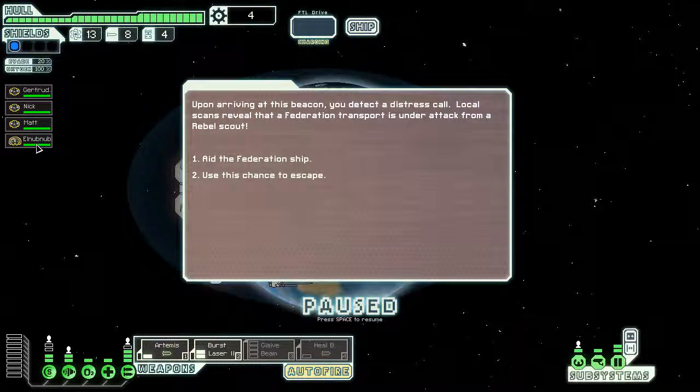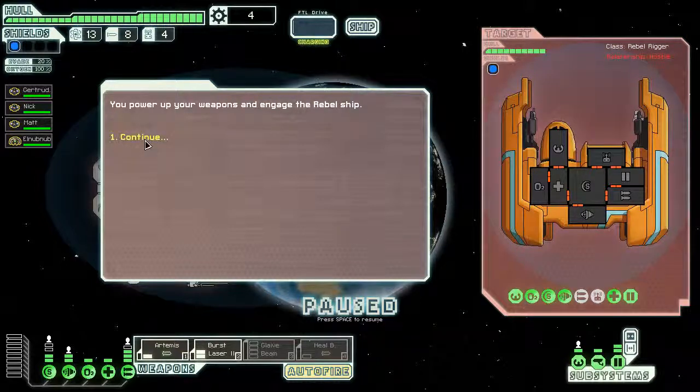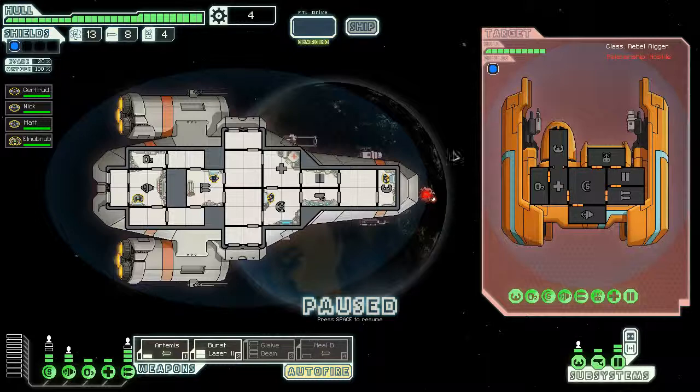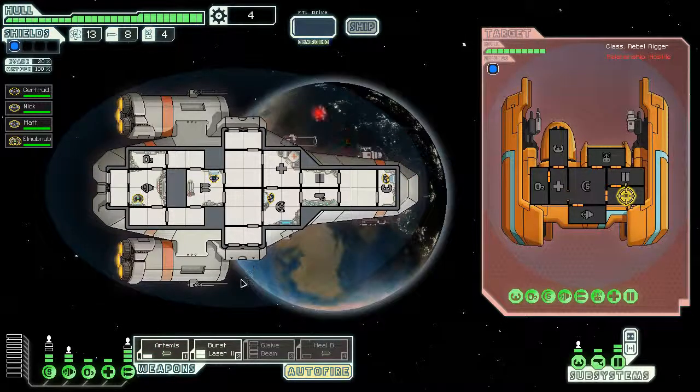Elnubnub! Upon arriving at this beacon, you detect a distress call. Local scans reveal a Federation transporter under attack from a rebel scout. As a federation ship, we power up the weapons to engage the rebel ship. This is a small fight compared to what we've taken out. I think he's quivering, knowing that we've taken out one of his fellow spacecraft. 19 scrap, one fuel, one drone part — good one! Their ship is on the verge of destruction.